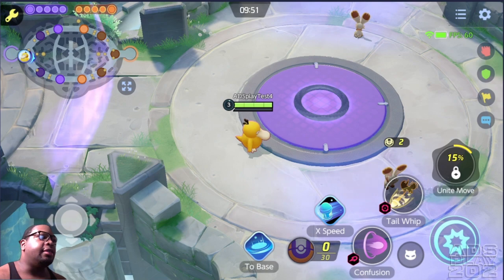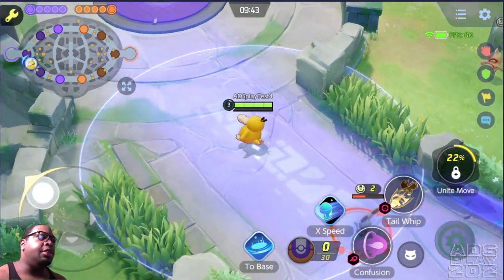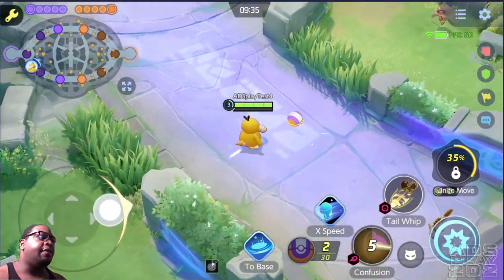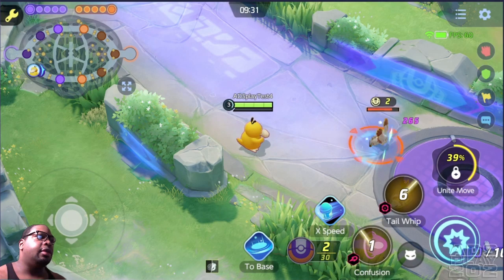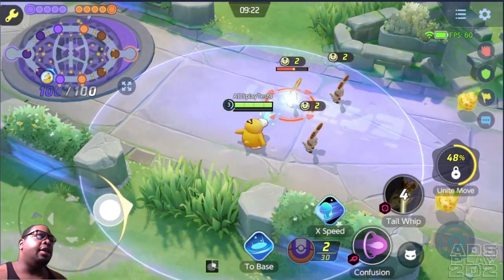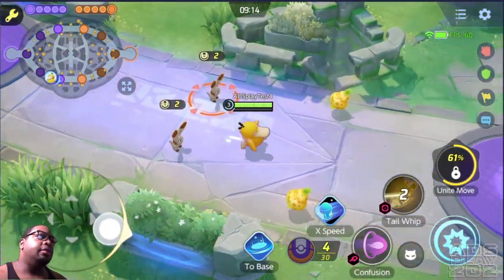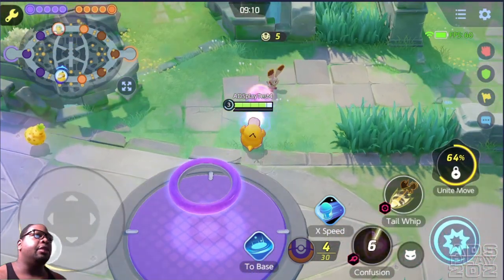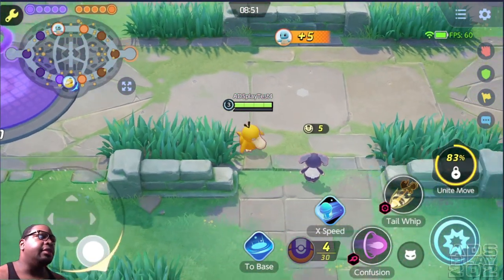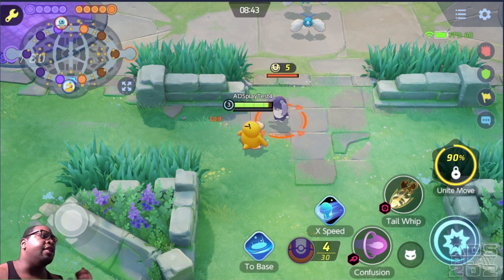Basically with his Unite Move he has a damaging AOE and it increases his passive. He doesn't have any boosted attacks, just regular attacks with a pretty good range on his basic attack. He has Confusion, which shoots a telekinetic force, and Tail Whip hits from a distance — basically a stun that weakens the target. When he gets hit by wild Pokemon, his headache gauge doesn't increase — it only fills when he gets hit by an opposing Pokemon, or when nearby allies get hit by opposing Pokemon.